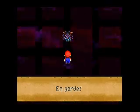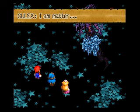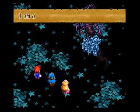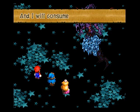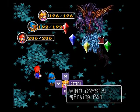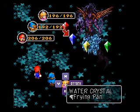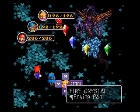Right now you're hearing the boss battle theme from Final Fantasy 4. It's pretty cool. There are four crystals here: Wind crystal, Earth crystal, Water, and Fire. Three guesses — you can figure out what they're going to do to me.